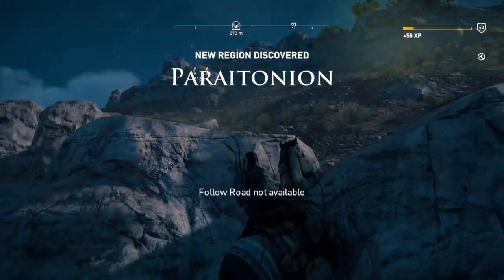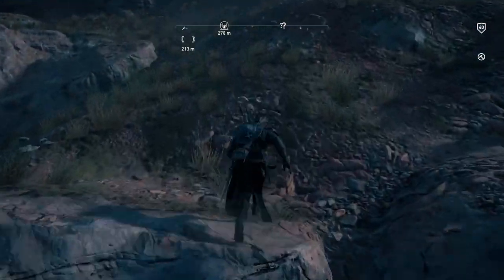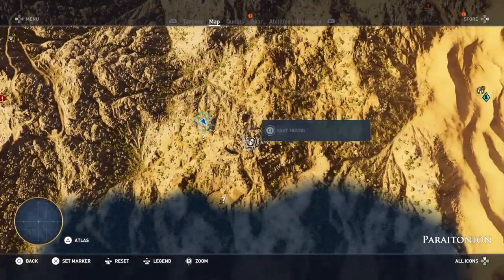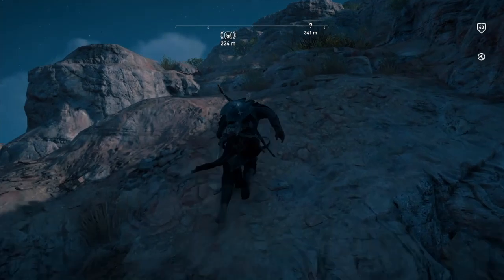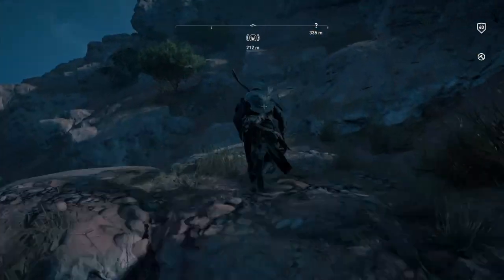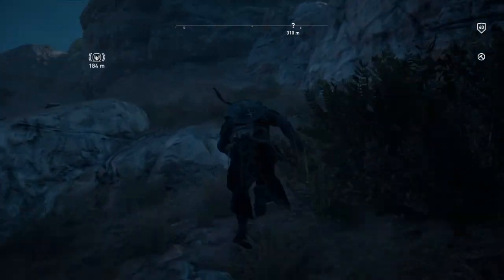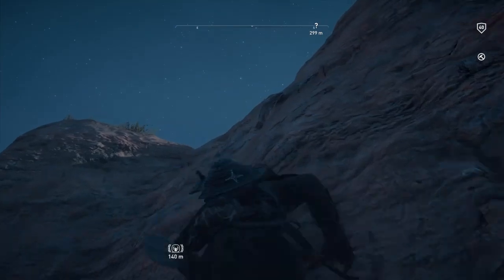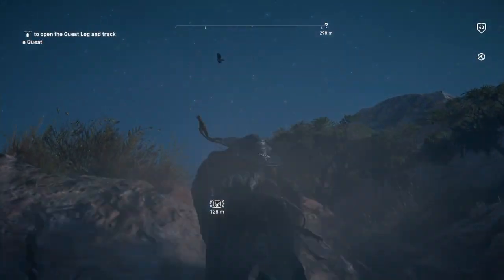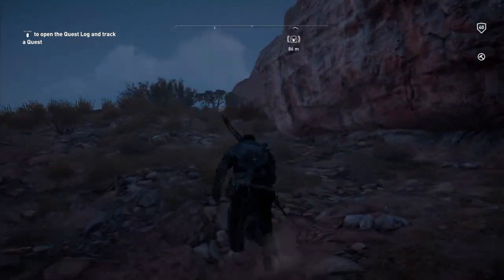Here we go in Paratonian. We're going to jump up here. Now we go by foot for the rest of the way. I wasn't far off of it — there we are, that's where it is. Just keep running and climbing, head directly for the marker. Run up and climb when you can. Sometimes you can run up these cliffs which is rather strange because you don't need to.